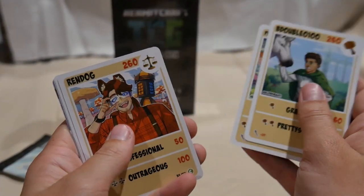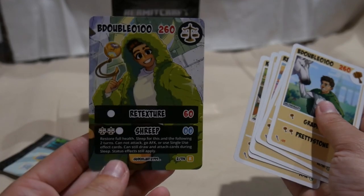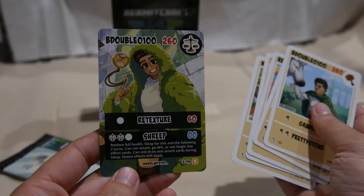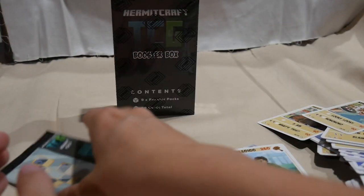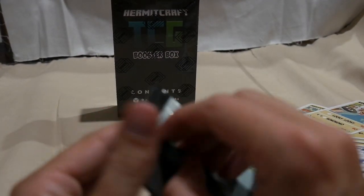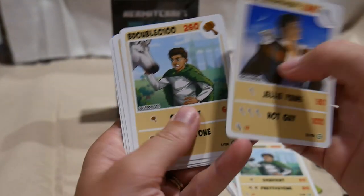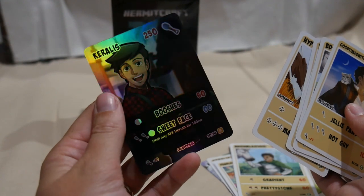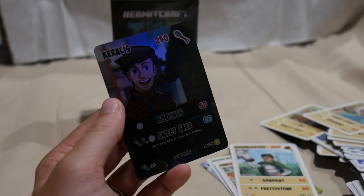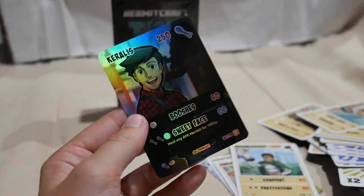B-dubs, Pleasant Moon, Rendog, Wells, Coralus — and a Rare B-dubs! I love watching B-dubs. Rare and common in the same pool — very exciting. As you can see, my cards are just piling out over here. I'll tidy up before the next box. Final Hermit pack for this box — Scar, another B-dubs, Iscal, another Etho, Hypno, and a Holo Coralus. We are getting a lot of similar cards. I'm sure we got a Rare Coralus earlier as well.